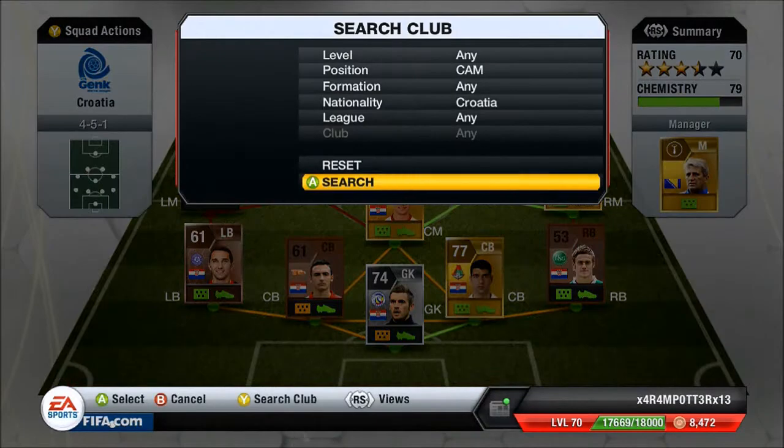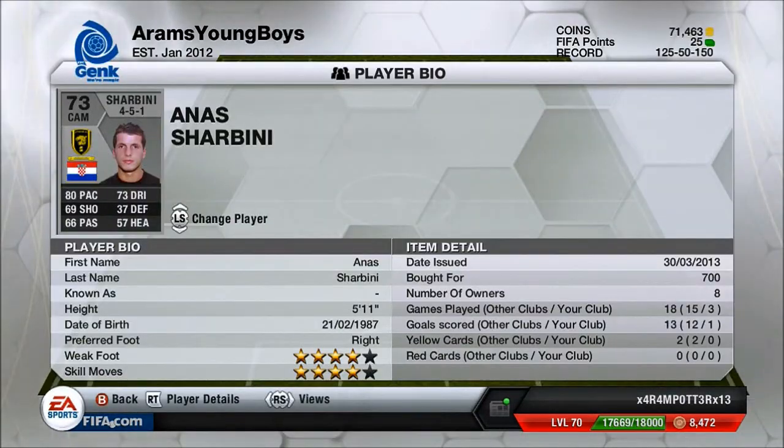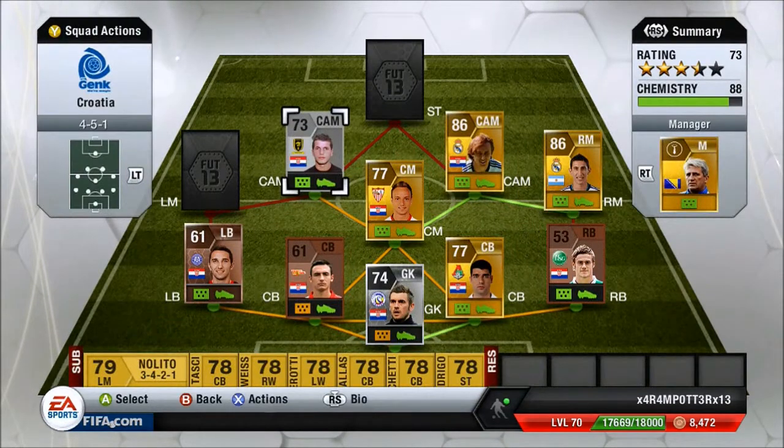My left central attack mid, we have Charbini. This guy's one of the best players in the team. He's got 80 pace, 73 dribbling, 69 shooting — he's got a great long shot on him, really good shot power. His passing is not too bad as well. Only 700 coins, four-star, four-star skills — amazing for Nando Silva. Yeah, he's a really good player.